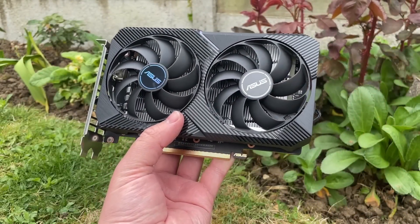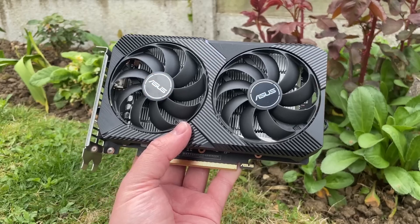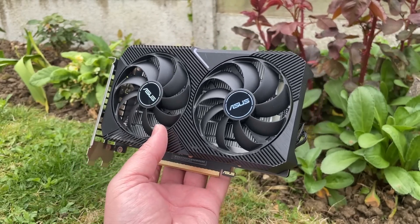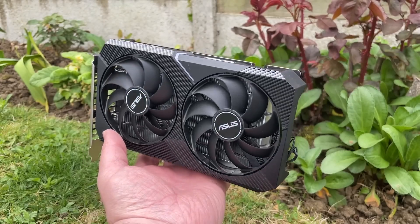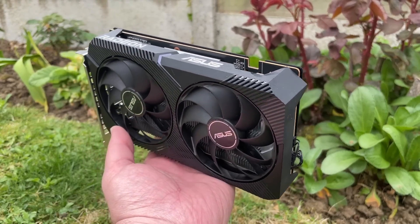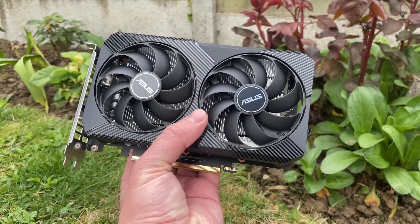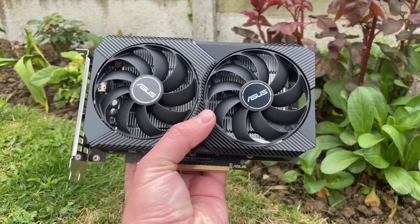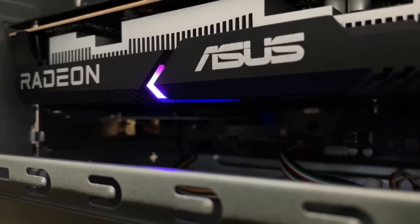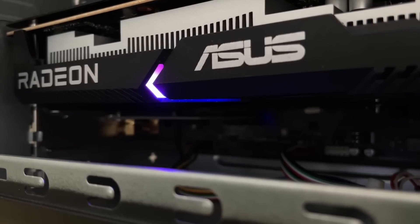Hello everyone and welcome to another video. You may be surprised to know that the Radeon RX 6400, despite being one of the most entry-level AMD graphics cards available, supports ray tracing. I'd trade this feature for hardware encoding any day, because given the choice between recording gameplay internally with Relive capture or playing RT-supported games at four frames per second, I'd not hesitate to choose the former. That said, I can't help but appreciate the inclusion of this unexpected option — you've got to admire the optimism.